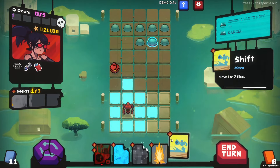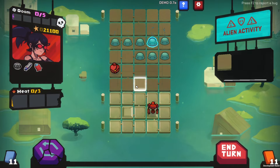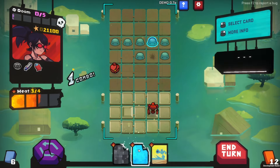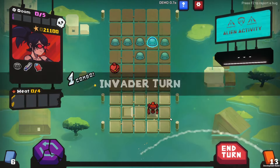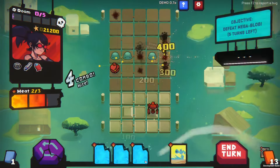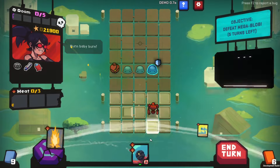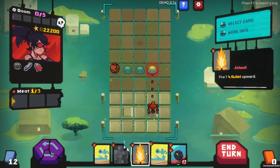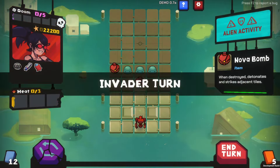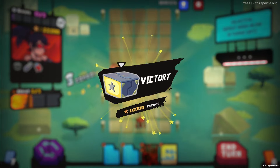Oh well — we might as well shoot the shielded guy. We're so screwed. Oh no, we lost our Doom this turn. We're going to fire, throw a bomb, overheat — but we're going to blow them up. So let's do it — yeah! We beat the second boss. This game is fun.